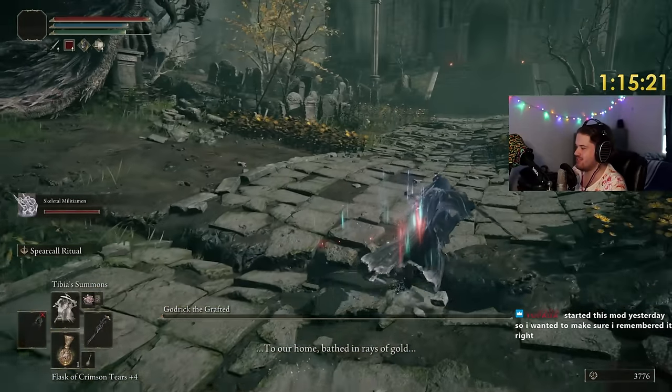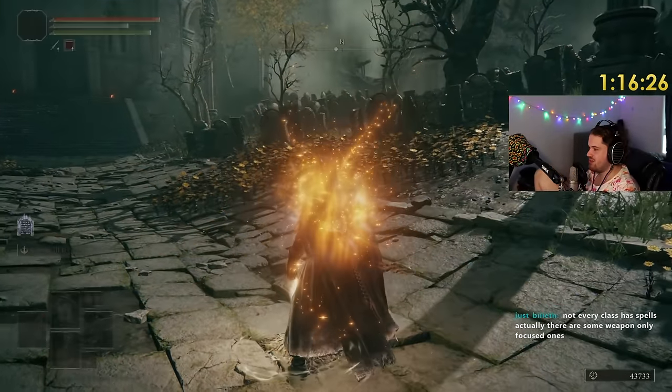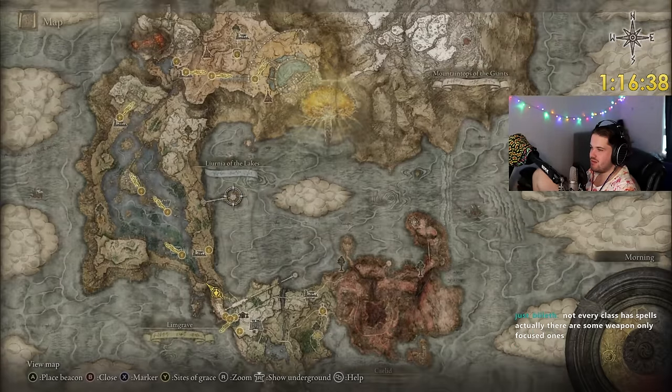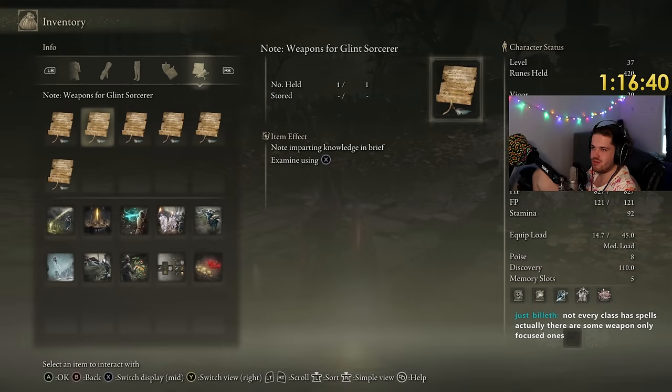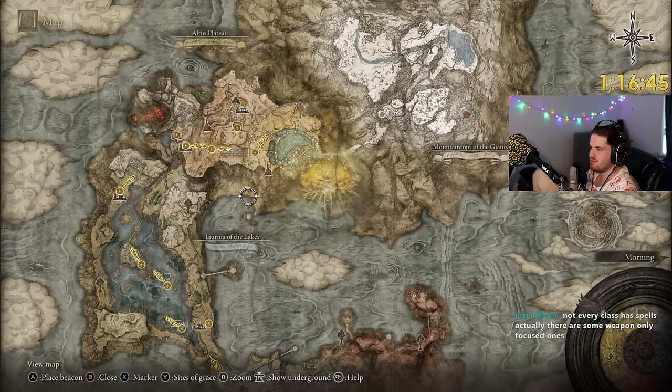We might switch back to something with a shield. Well, Godric's dead. He made me realize the summons probably aren't great and Lutel is probably better. We'll go grab the new spells — we need to go to the Black Knife Catacombs and then we'll go fight Rinalea.